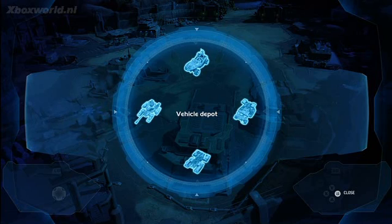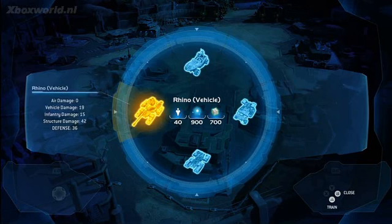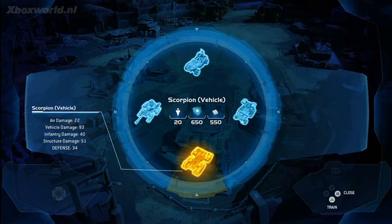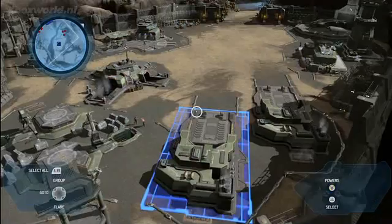The circle menu takes up the whole screen. We use it for everything — from building infantry, to building vehicles, to constructing buildings, and calling in leader powers. I go around it using the analog joystick and can select any one of the vehicles. Pressing A, I can make a warthog.